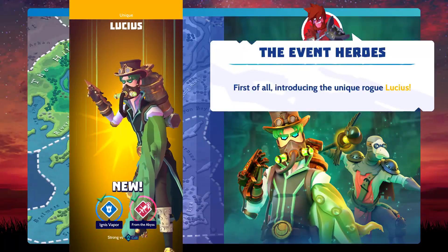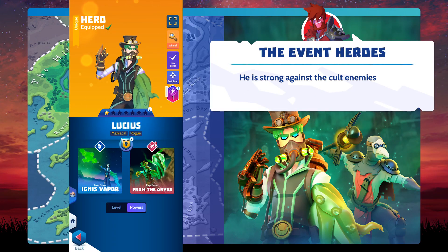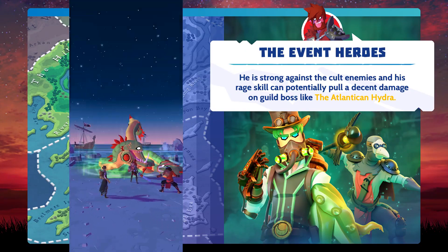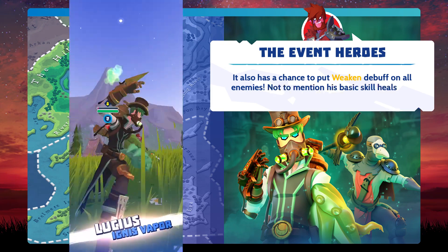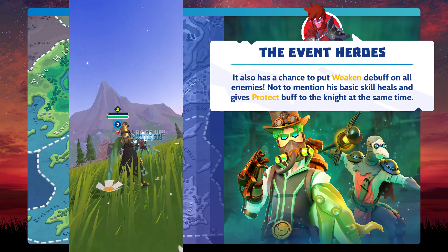First of all, introducing the unique rogue, Lucius. He is strong against the cult enemies, and his rage skill can potentially pull decent damage on guild bosses like the Atlantic and Hydra. It also has a chance to put a weakened debuff on all enemies. Not to mention his basic skill heals and gives a protect buff to the knight at the same time.